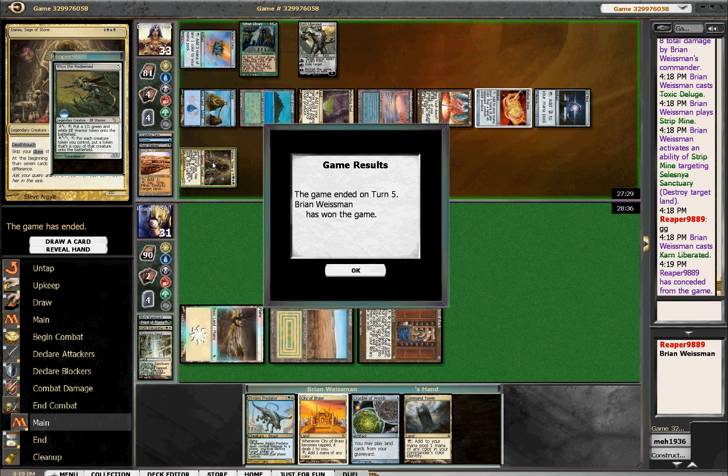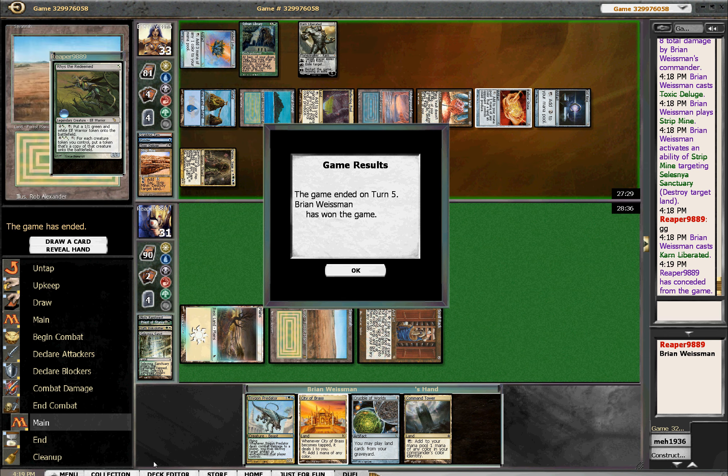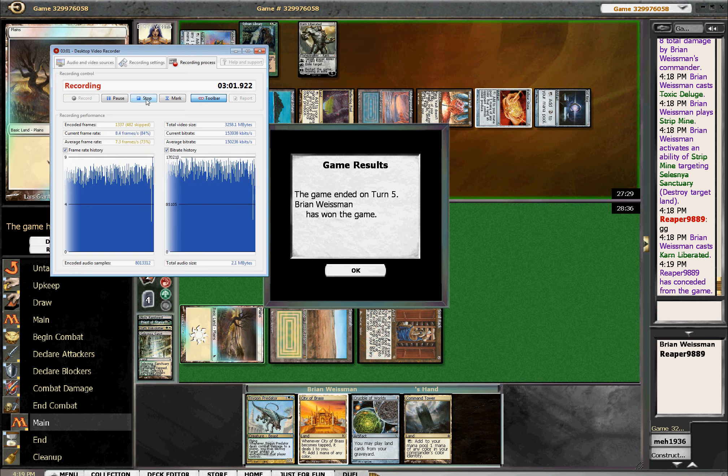That's the way this deck can work sometimes. Anytime you draw fast mana ramp in a reasonable assortment of colors, you're going to get Damia quickly. And if they can't stop it, they can't win either. A quick, succinct game — many more to come.